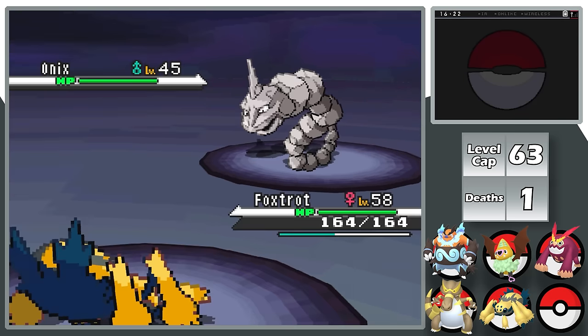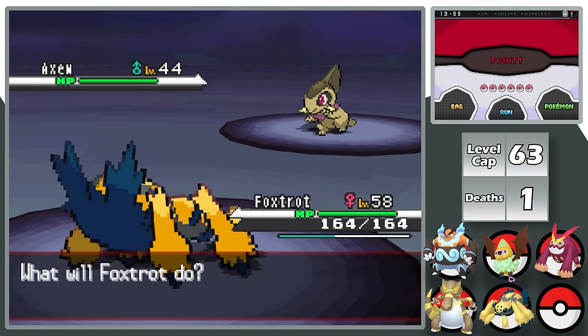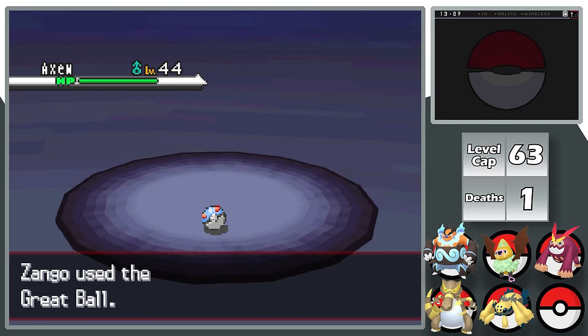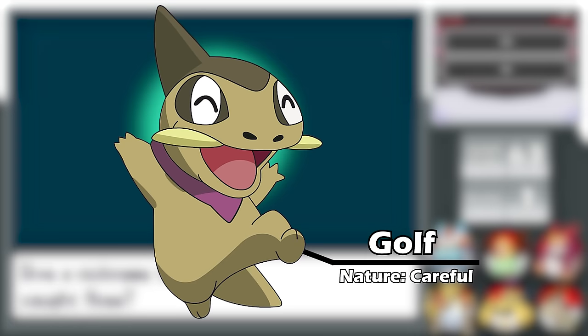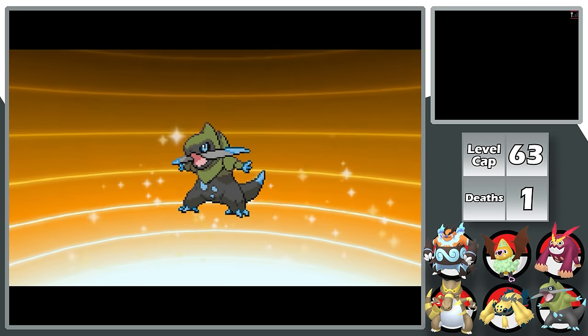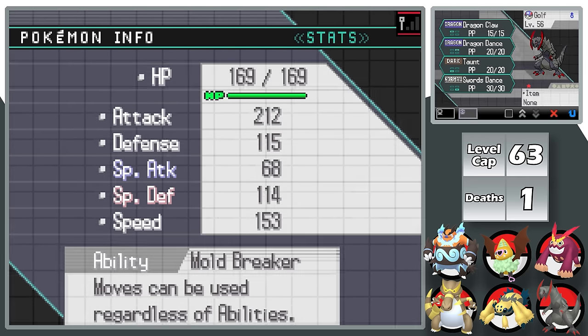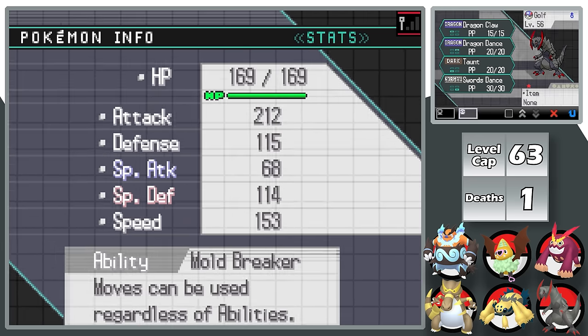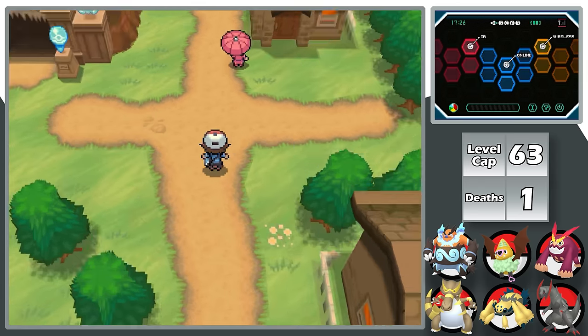This Shiny Hunt doesn't disappoint — after about 13 days, I find a Shiny Axew. Haxorus has one of the coolest Shinies in all of Pokemon and is a really solid mon for the rest of the game. I give Axew the nickname Golf and evolve him all the way to Haxorus while doing my EV training. Its ability is Mold Breaker and its nature is Special Attack Down, Special Defense Up — pretty solid. That's my seventh Shiny of the video.